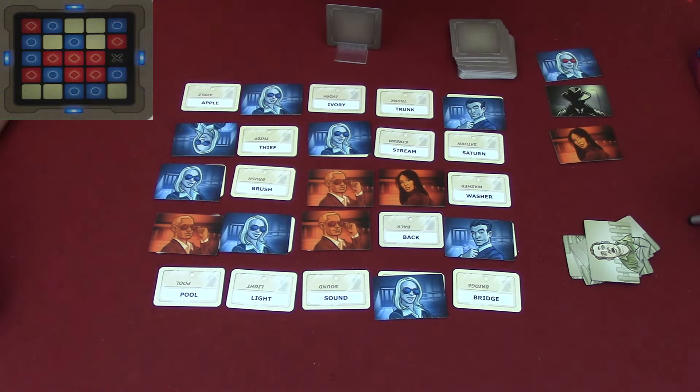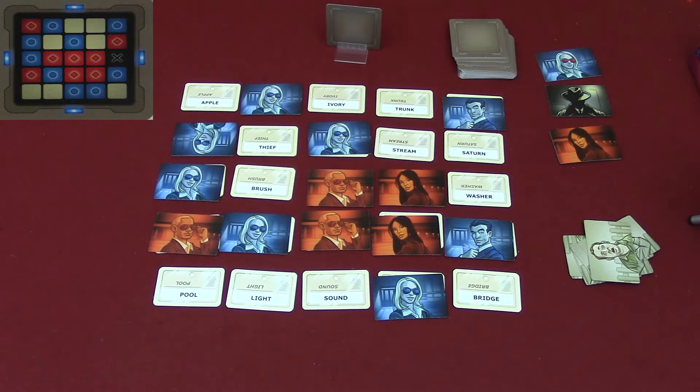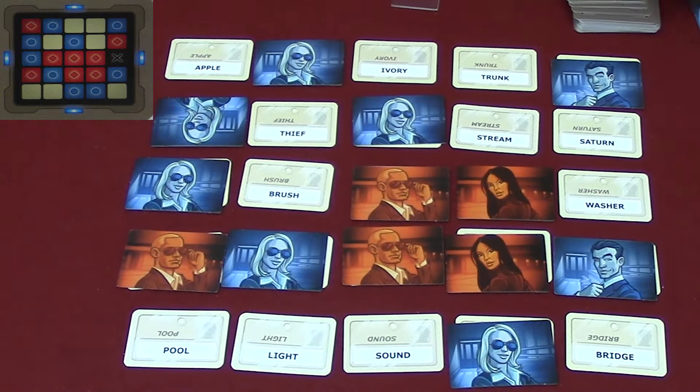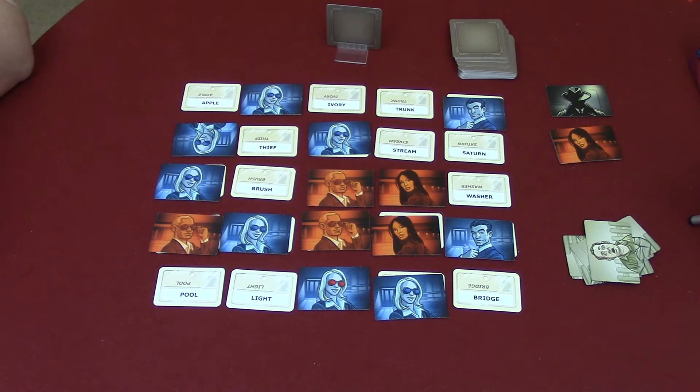Now it's time for the red team. Jen has got the last one — 'noisy.' Jen won. Well, we won. And that's how you play Codenames.